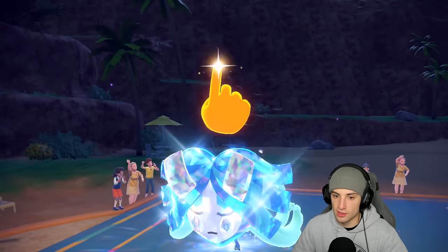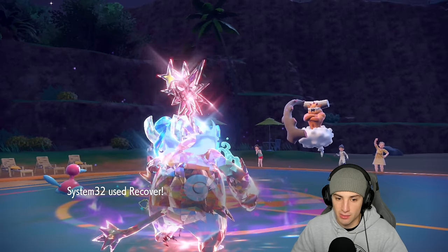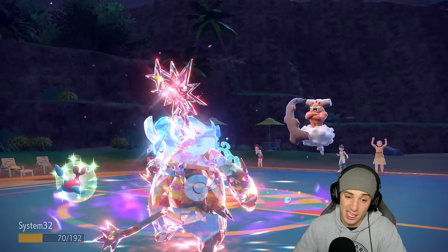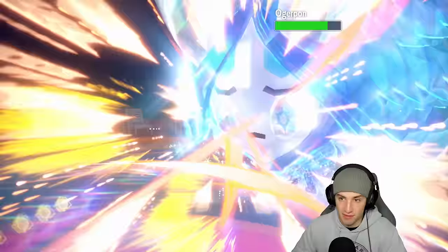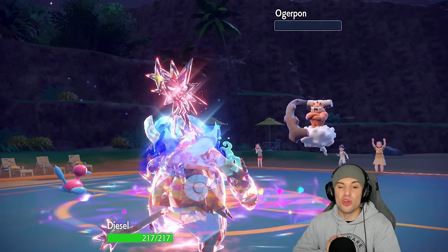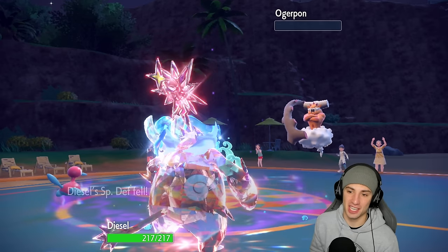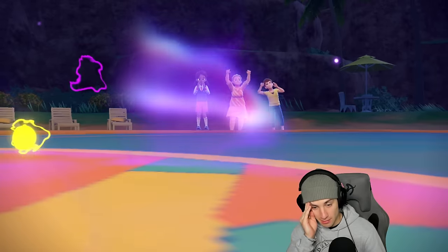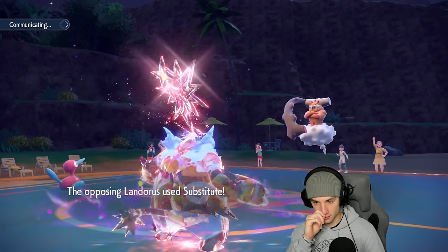There's the Follow Me, so Ice Beam was not the play. I Recover and get some HP back, then try to set up another Trick Room. Porygon-2 going back up on HP, Close Combat flying — damage is absurd, this thing hits so hard! Just tanking shots. Hydrapple is in the back end. My Defense is at minus two — I'm going to go for a Substitute.